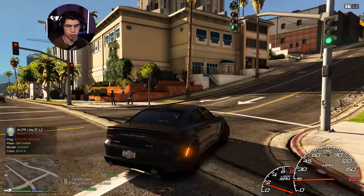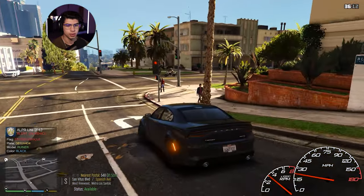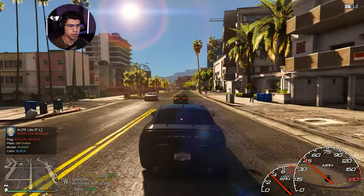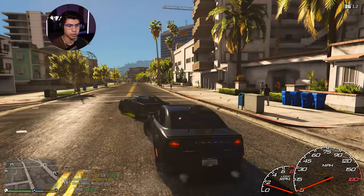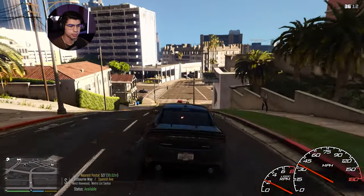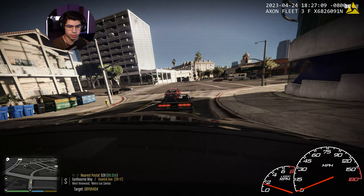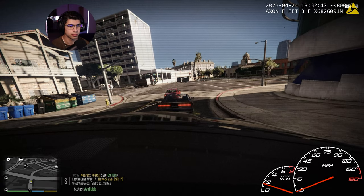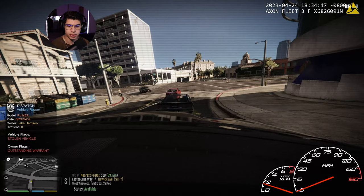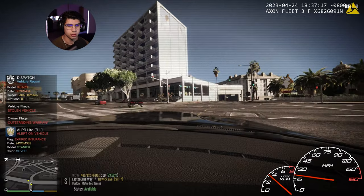We got a hit right behind us. Slip around — he went right. Stolen vehicle. He's going left. He's got underglow on too — can't have that. Let's go ahead and double up on that plate check. Dispatch requesting plate check to see what comes out, just to make sure it is stolen. Jake Harrison — he has an outstanding warrant and a stolen vehicle. It is a stolen vehicle. Approach with caution.